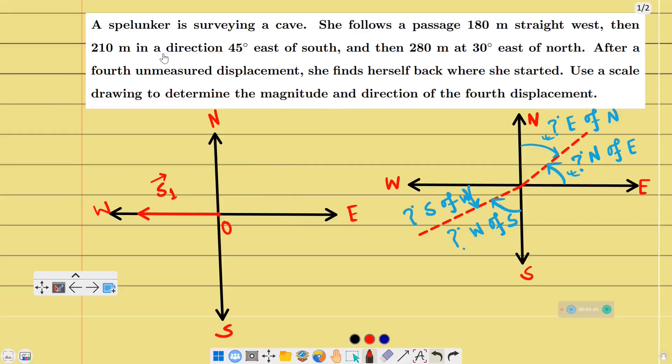Then 210 meters in the direction 45 degrees east of south. So 45 degrees east of south means south is the reference and we go 45 degrees toward east. Then 280 meters at 30 degrees east of north — so north is the reference and we go 30 degrees toward east. North here is 30 degrees, so this angle is 30 degrees east of north.